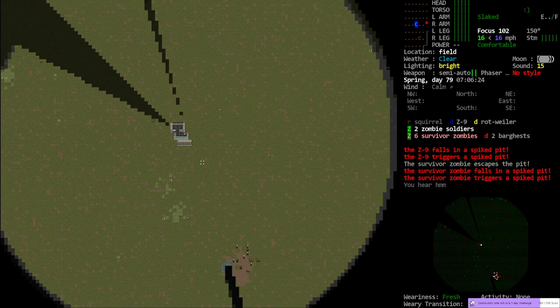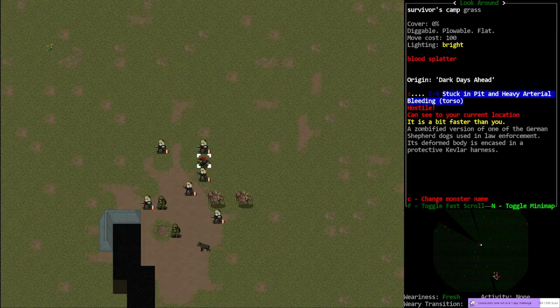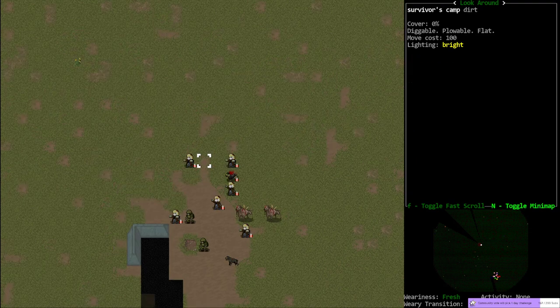Six survivor zombies, two bar guests, spiked pits. What am I looking at here? Is this a survivor camp? Must be a survivor camp. Where are the pits people are falling into?